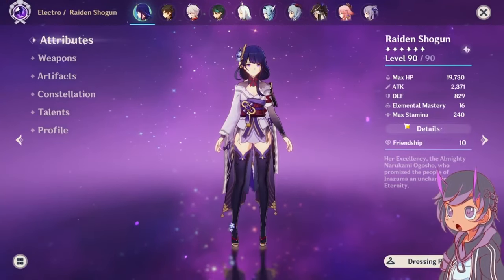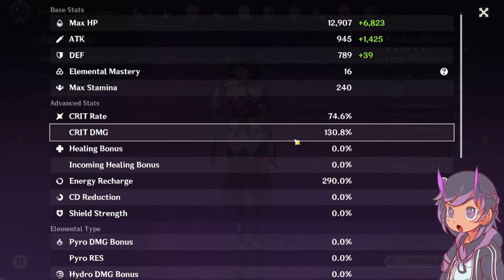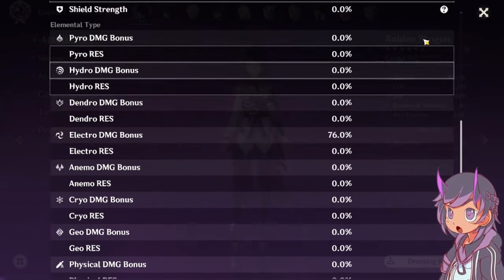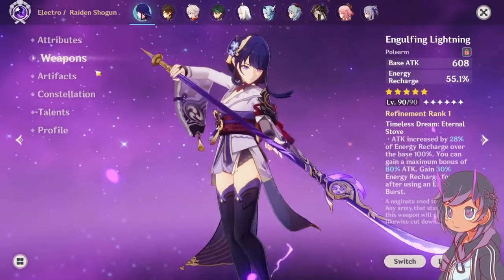Starting off with my Raiden Shogun stats: she has around 2,300 attack, 74 crit rate, 130 crit damage, and 290 energy recharge. She has 76 electro damage bonus because of the high ER she has, since her ER converts into electro damage. Weapon: Engulfing Lightning.